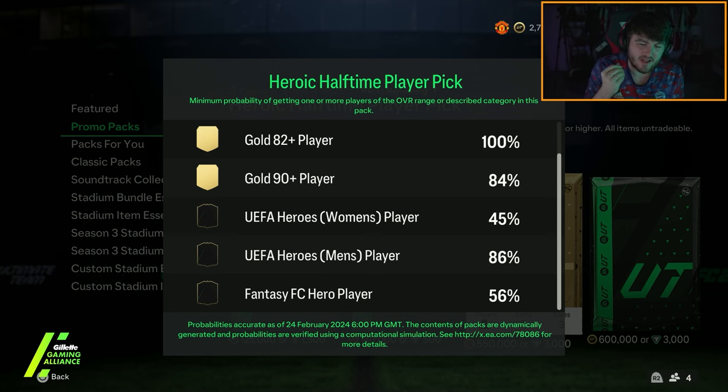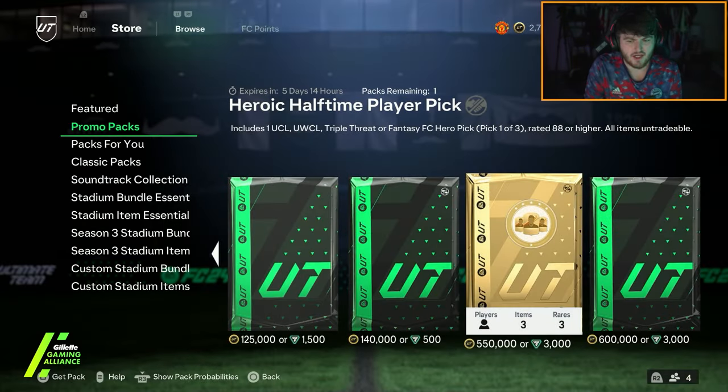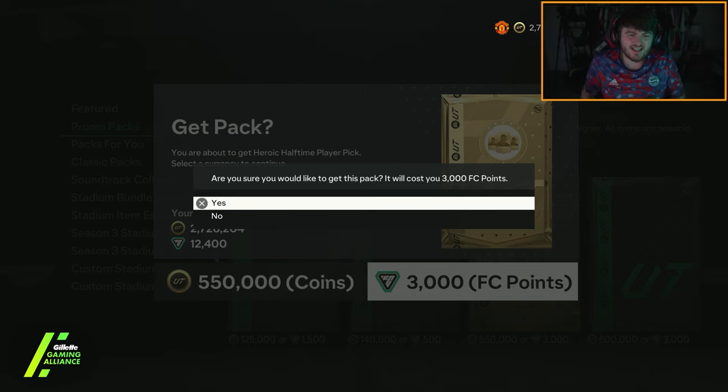I like that you can actually see the odds of what you can get. It's a 56% chance of a fantasy hero player, 86% chance of a UCL men's player, and a 45% chance of a UCL women's player, with an 84% chance of them being 90 or above. Realistically, there's not a huge amount of players I'd be super excited with, but a fantasy Marquinhos would be insane, or any of the new fantasy heroes really.